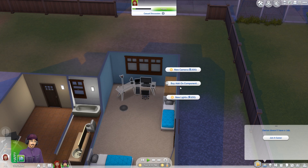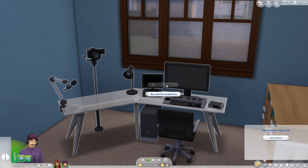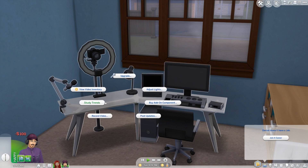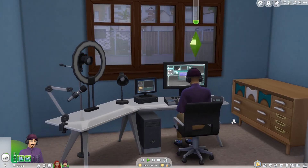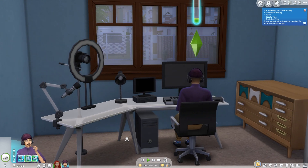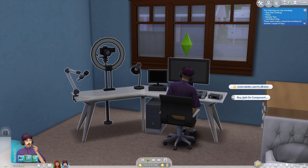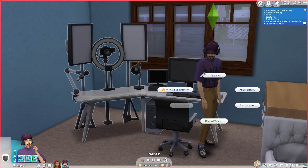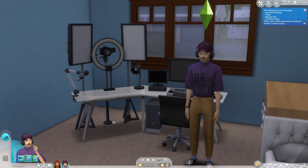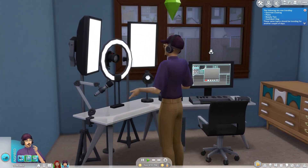These are only some of the videos available at the first levels of media production — you can record more types as you level up. The cheerful vlog was only available because my Sim was in a happy emotional state, so your Sims will record different vlogs depending on their emotional state — sad vlogs when sad, inspiring vlogs when inspired, and so on. I had to treat my Sim with even more lights, which cost 500 Simoleons, but the more quality equipment your Sim has, the better quality videos they'll create and the more revenue they'll earn.